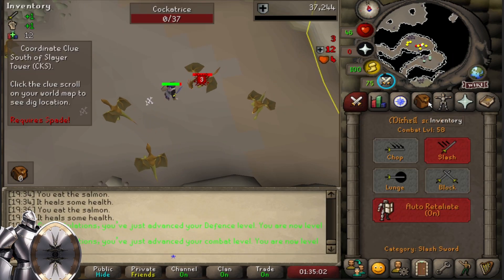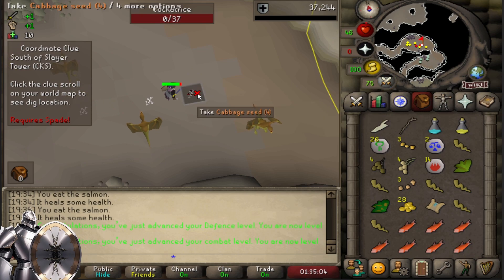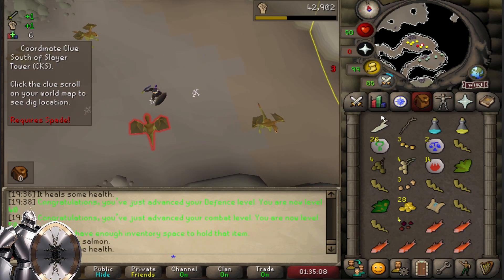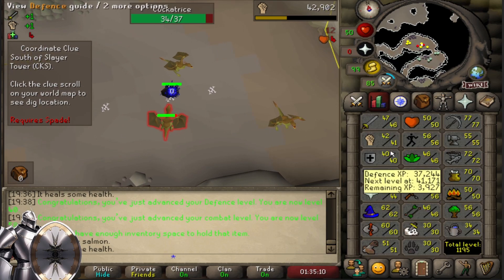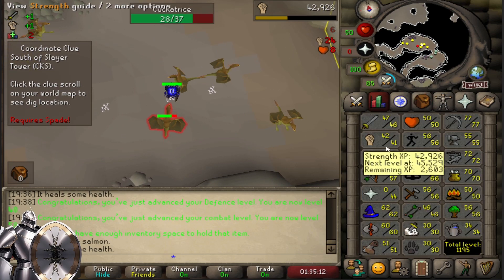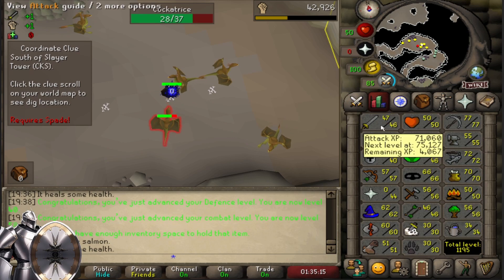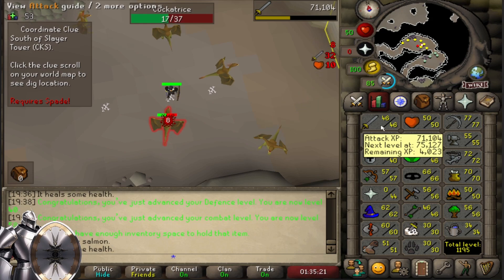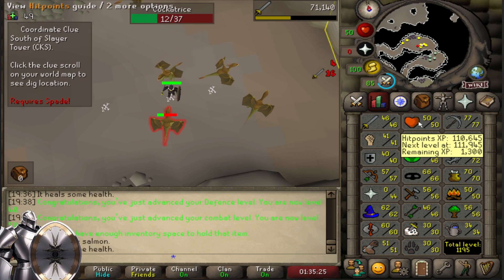40 defense — very nice. Now I won't be training defense for a really long time because I can't really upgrade my armor anyway. I may as well just put that exp into strength and attack. I'll get 50 attack first — that way I can get the Iban's staff and the ancient staff. That will be the plan for now. Gonna get my smithing all the way to 99.